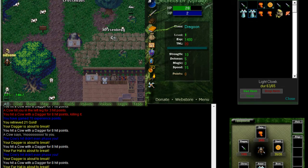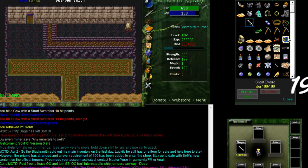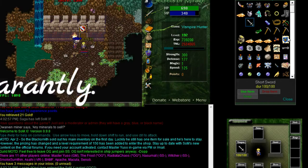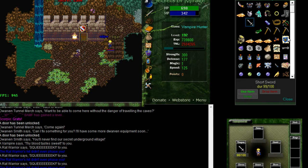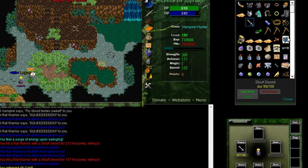Alright, enough of the new character. This is my character, Logan — level 191, which is the rank of king. Characters have the ability to reach level 500, with 3 stat points per level giving you the ability to build your character however you like. OG in blue, beside my character name, is the guild I'm in.